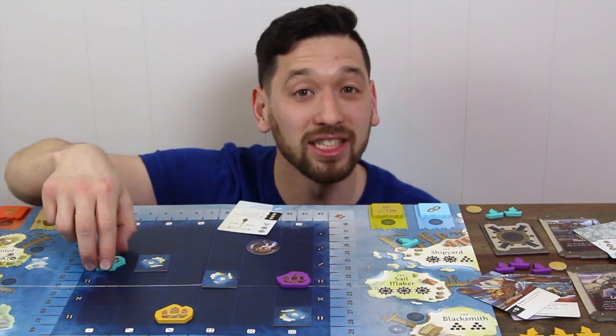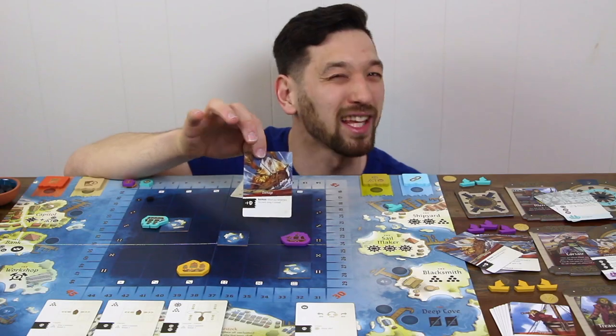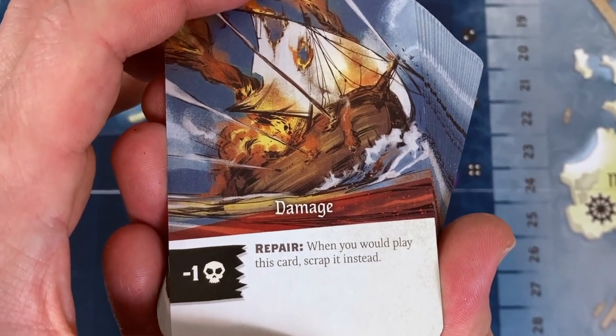One interesting detail about Seas of Havoc is that ships and cannonballs alike wrap around from one side of the board to the other. But be careful — collisions with rocks will cause you to take a damage card yourself. These damage cards are like the curse cards in Dominion which clutter up your deck and are worth negative one point at the end of the game.